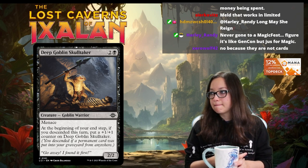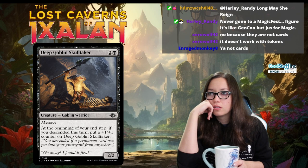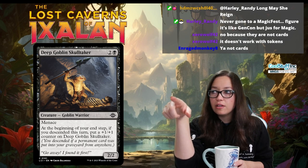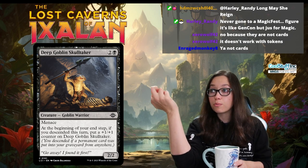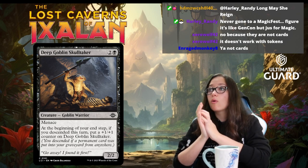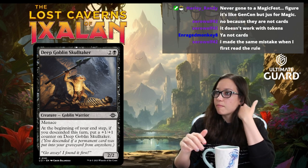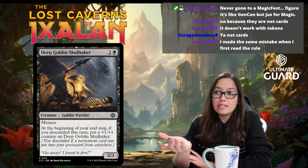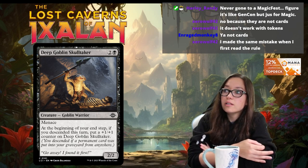Actually, a correction: those tokens do go to the graveyard and they are permanents, but they are not permanent cards — and the trigger requires a permanent card. They tweaked the text to be super specific for exactly that reason. So you can't use treasures and maps to trigger Descended, which makes it harder to trigger each turn. But you only need one trigger of this for it to be a good card. Descended is triggered at the beginning of your end step, giving a plus-one plus-one counter if you put a permanent card into your graveyard that turn.